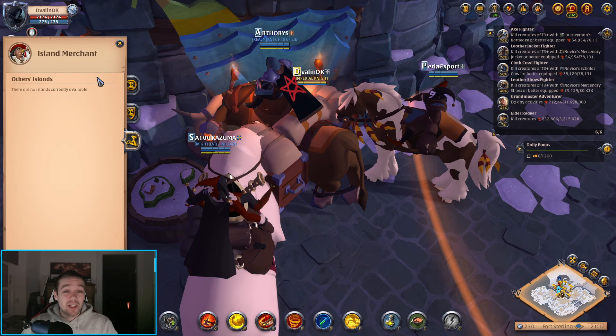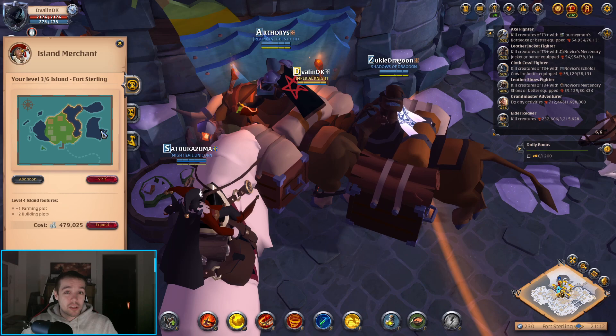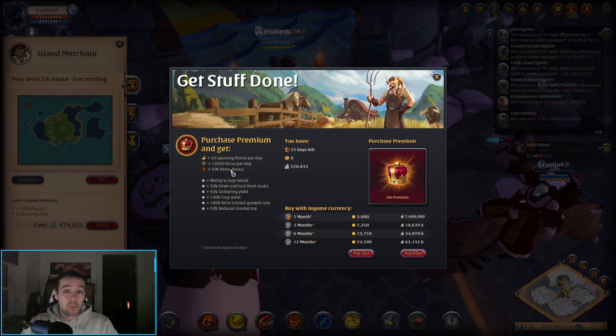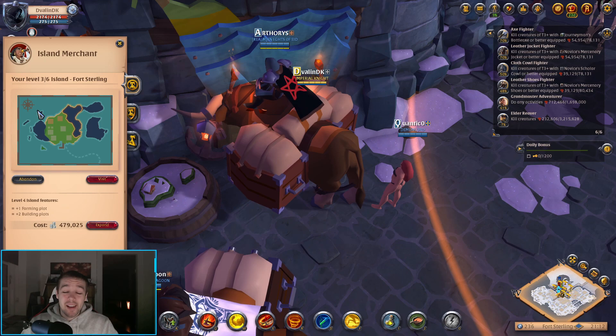On the first tab here you will be able to buy — right now you can see I already have bought mine, so I can just upgrade it to get more slots. In your case you'll have to buy it for the first time. Keep in mind you'll only be able to buy your island if you have actually bought 30 days of premium. If you haven't bought premium ever — even for silver or for gold — you cannot get an island. You need to have bought at least one month before you can actually get an island.